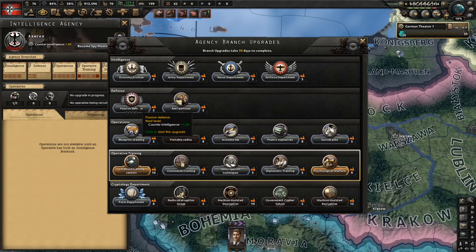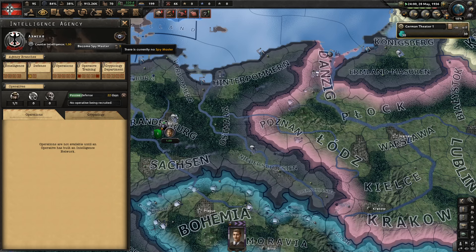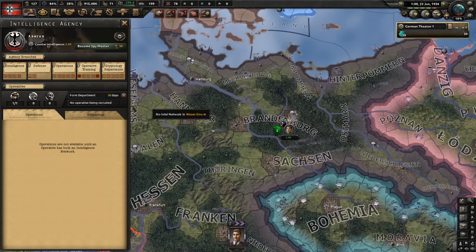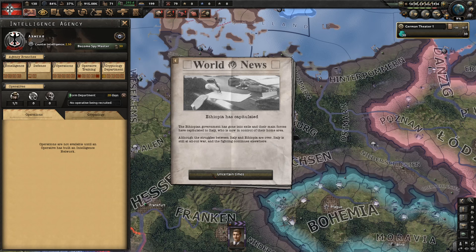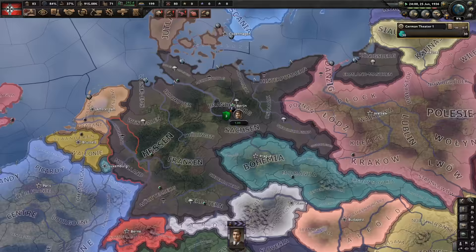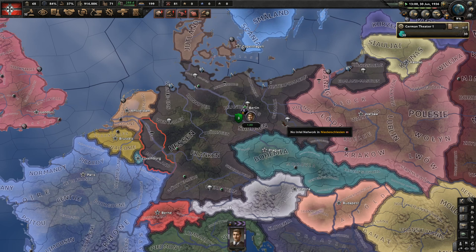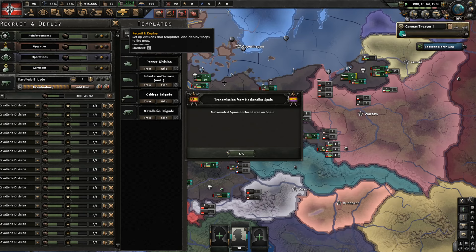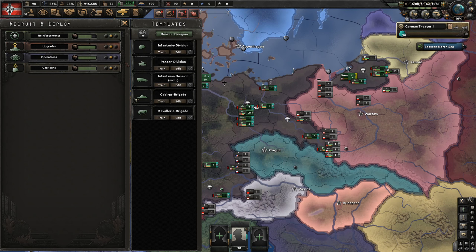Let's do psychological warfare and concentrated industry. We're focusing on decryption quite heavily. Let's form a cryptology department — that can work in our favor against the Soviet Union quite heavily. I guess I will become spymaster because I want to know if that status disappears once we start the civil war or if I retain it. Theoretically my faction will disappear so I should lose it, but I want to try.